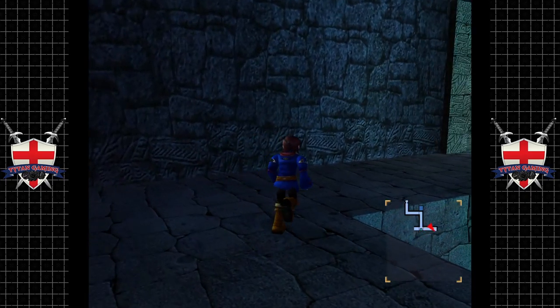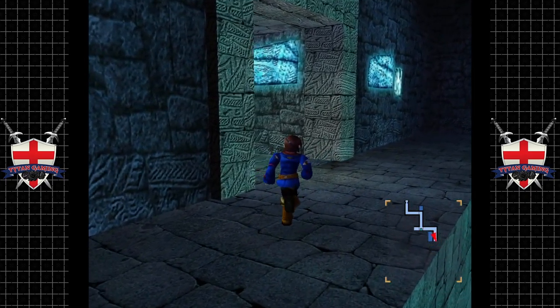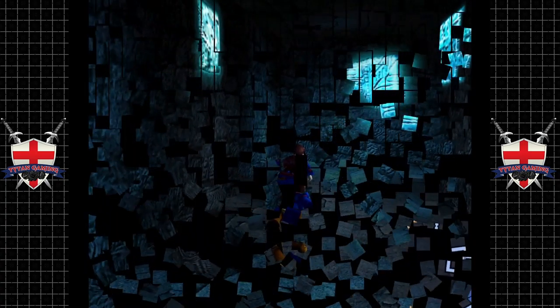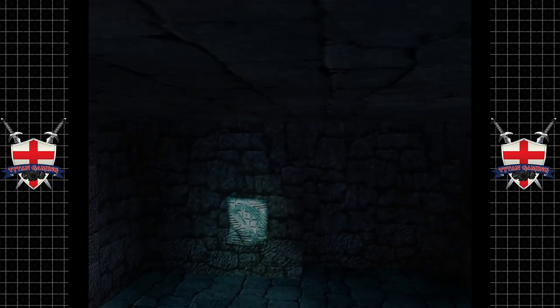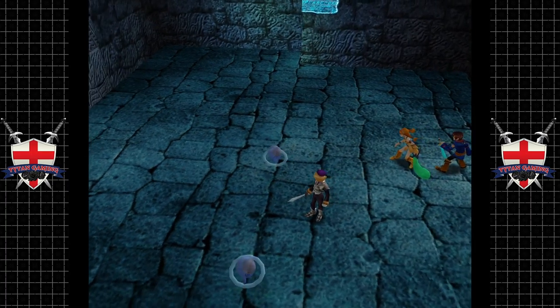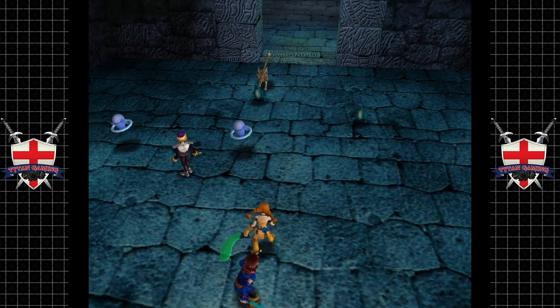It looks like it triggered some sort of water release valve - yes it did. I see the switch is probably here to fill this area of water. So there are only two treasure chests here apparently, according to my notes.